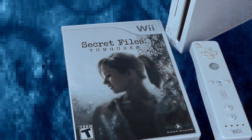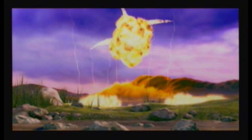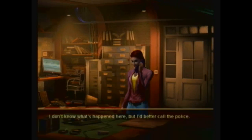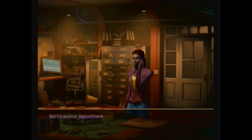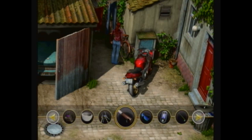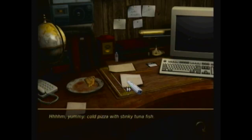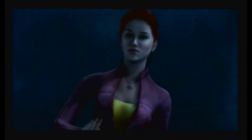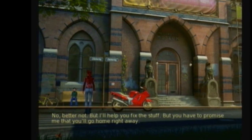Secret Files Tunguska is a point-and-click adventure game based on the mysteriously true story of the Tunguska phenomenon that occurred in July of 1908 in Russia. This true event is about a remote 830 square mile area that was suddenly and almost completely destroyed with no logical explanation — some people think it was a meteor, a spaceship landing, or maybe a mini black hole. Secret Files Tunguska started on the PC and was ported to the Wii successfully thanks to the Wii's mouse-like controls with the Wii remote. Like most classic adventure games, you'll be examining objects and combining them into more useful items to solve puzzles, and there's a lot of talking to people who reveal hints about your next objective. It's definitely geared towards old school PC adventure game fans, but if you enjoy those, give this game a shot.